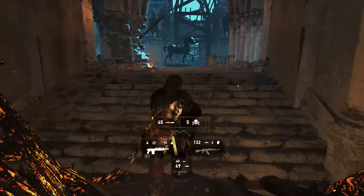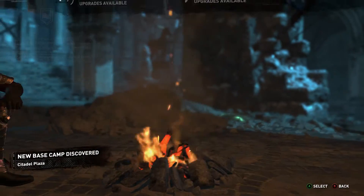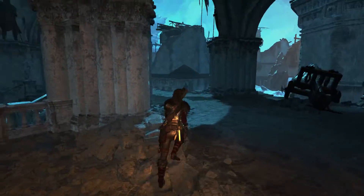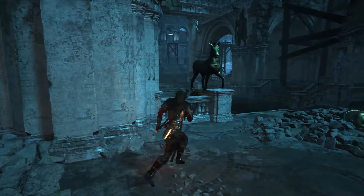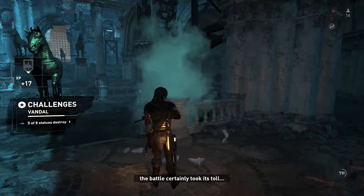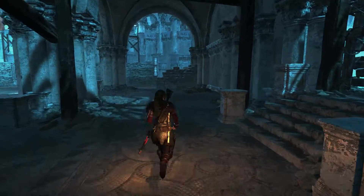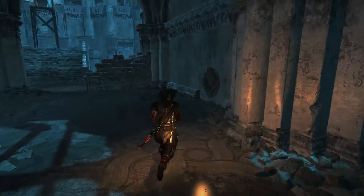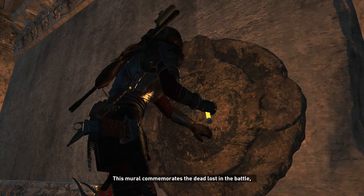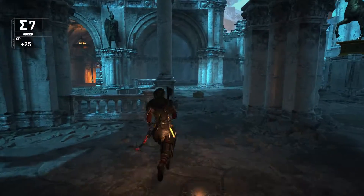Let me grab the shotgun here. I'm gonna interact with this campsite real quick. I'm not going to worry about crafting right now — if you guys need to do that you can pause the video. There's a statue right here, I'm going to kill that enemy. Then we got a plaque right over here: 'The last one commemorates the dead lost in the battle, and those that died after of disease and starvation.'